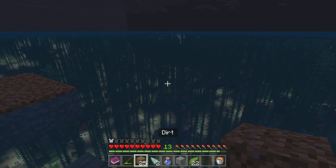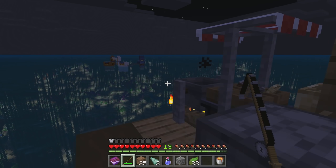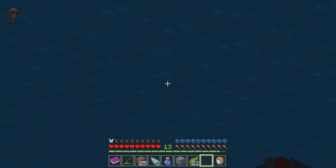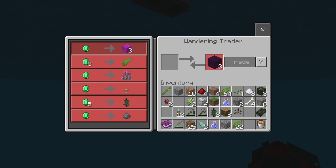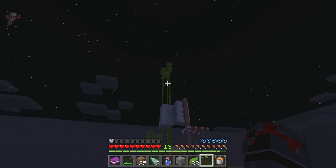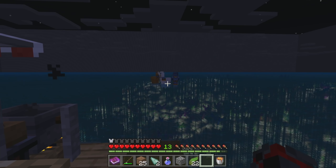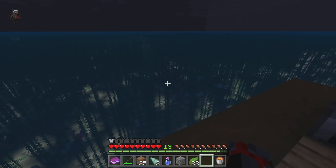Let's start off with some fishing. Hey, the trader's back! Let me go see what you got — bubble coral, kelp, brown mushroom, spruce sapling, and gunpowder. Neat! It does look like it has different items each time, so that's fantastic. You're about to lose your llamas — just saying. Alright, let's do some fishing.